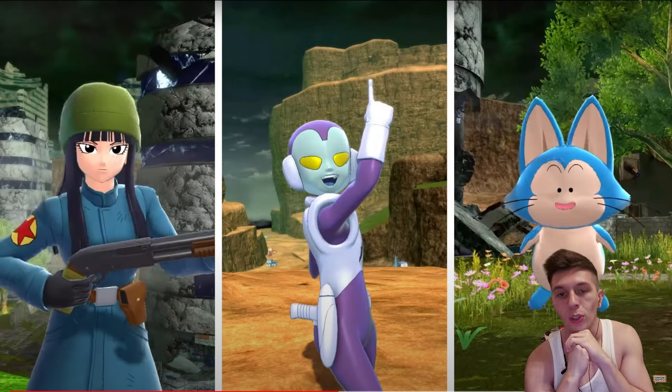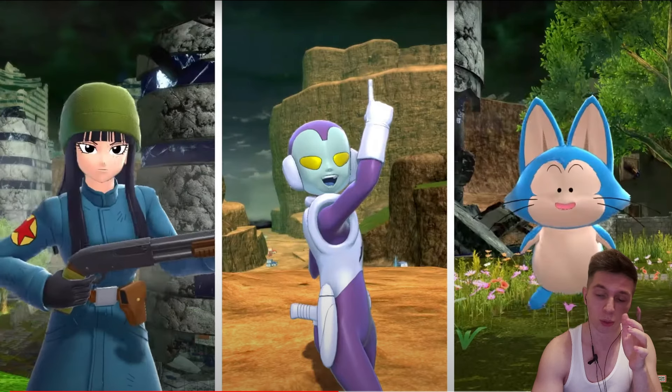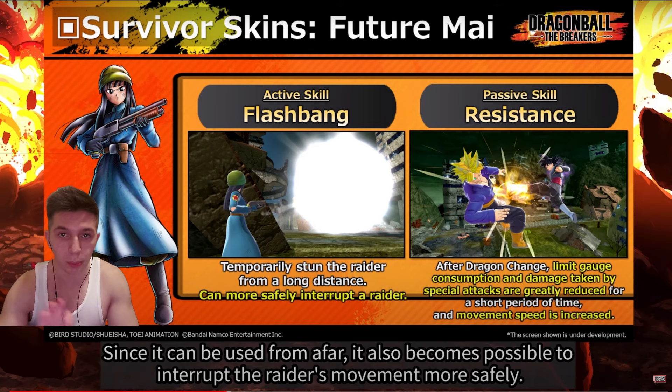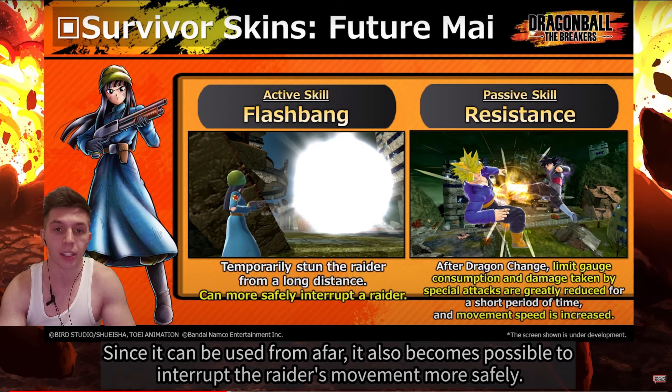Jocko is going to be the Dragon Seer exclusive Survivor Skin, with Mai and Poir being the purchasable Survivor Skins when the season drops. So just keep that in mind. Mai is going to be coming with two skills. One is an active skill which is her Flash Bang, which would temporarily stun the Raider if it lands. It's a long range stun - one of only two of its kind. The only other long range throwable stun we have is Krillin's Shoe.